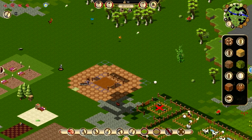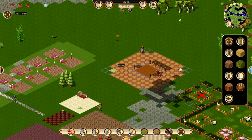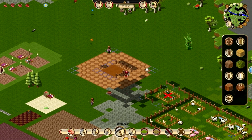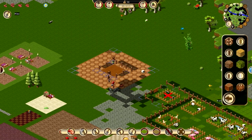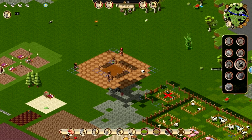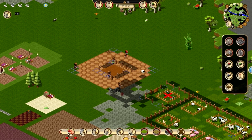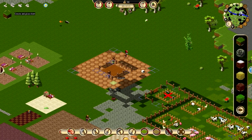We need to terraform that. Let's cancel this — there we go. Let's see about getting rid of this stone and turning this to grass so we can get all these flowers in. That was really fast. I need to remember how to do this — terraforming, perfect, makes sense. Here we go.